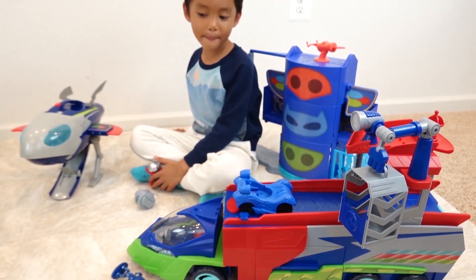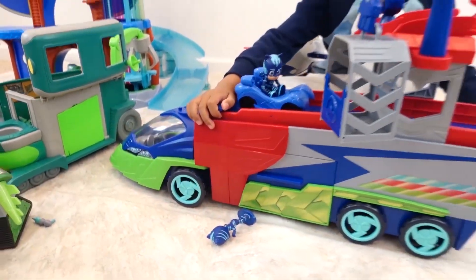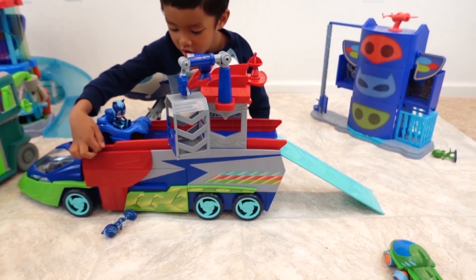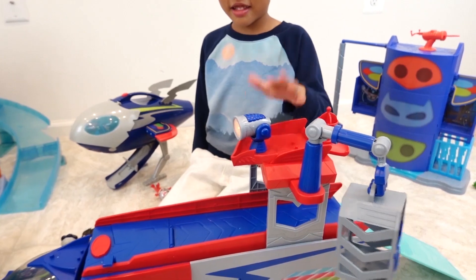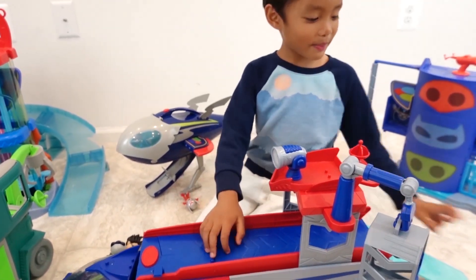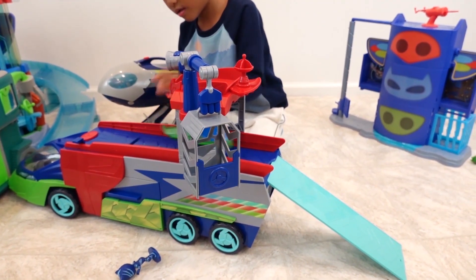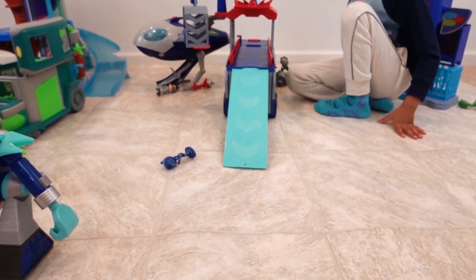Now let's play the PJ Seeker. Put Catboy here, pull this one, launch the cat car. Whoa! Check this out — I have a good idea. What about we put this Gecko here, and it will slide down. Turn it on. Whoa!